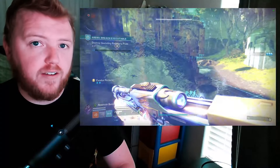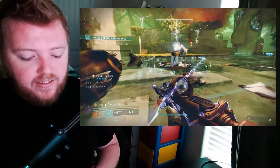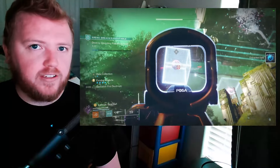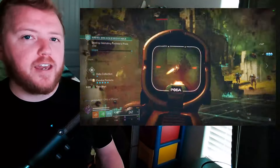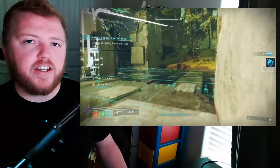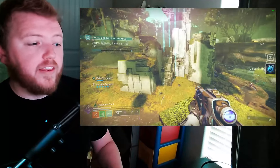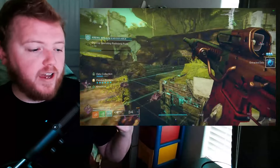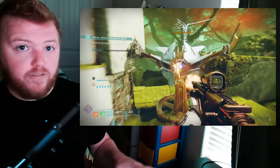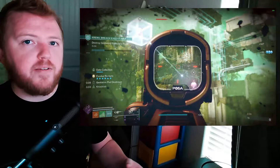We're going to start with high impact fusion rifles today. It's evident that no high impact weapon in Destiny 2 ever feels really good or is ever really going to be a meta option. This is partially because of the way the game is — it's a fast-paced game and high impact weapons really want you to play in a slow, ranged manner. That's not the fun way to play. Everybody likes to be fast-paced, which is why things like fast-firing auto rifles, shotguns, submachine guns, and high rate-of-fire pulse rifles are all more preferred.